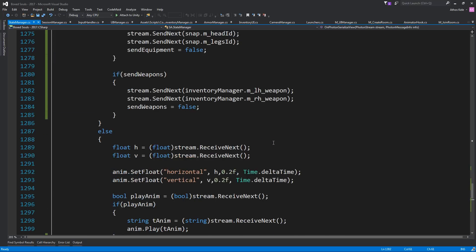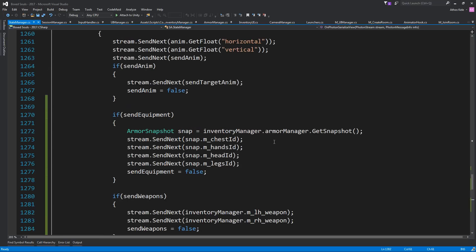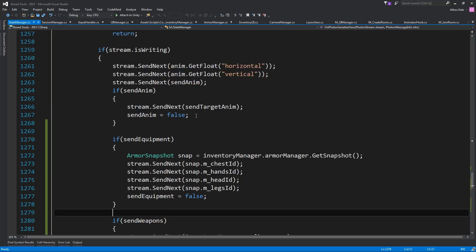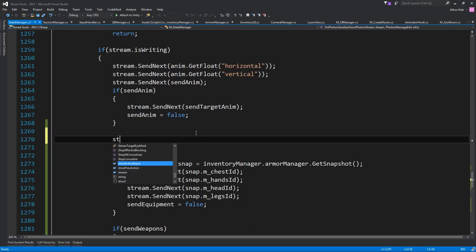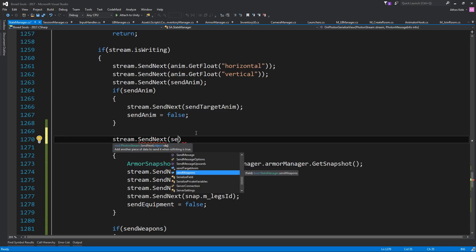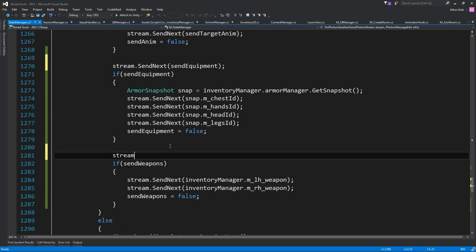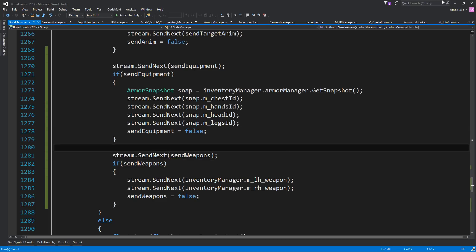Okay we have a lot more bugs. Looking at it — we forgot to send our booleans. We need 'stream.SendNext(sendEquipment)' and 'stream.SendNext(sendWeapons)'. Let's do another build then.